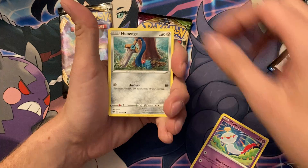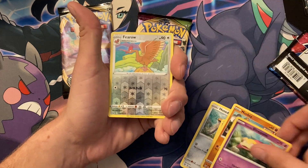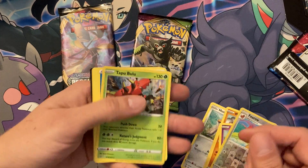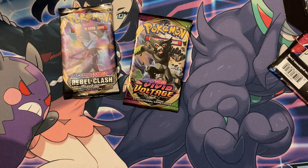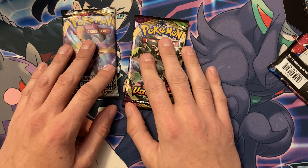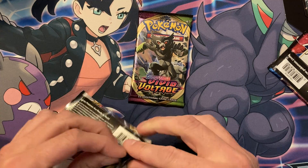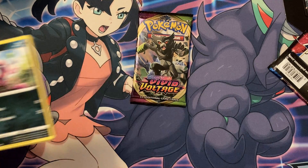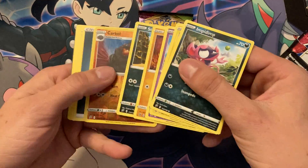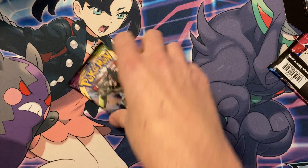Ooh, okay — white coat card. For Battle Styles, Rebel Clash, Vivid Bolt, and Darkness Ablaze. What kind of pull rate are we looking at though? I guess we'll put Vivid last, even though Rebel Clash is the one I want cards from.